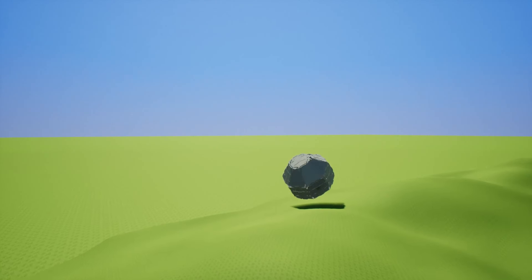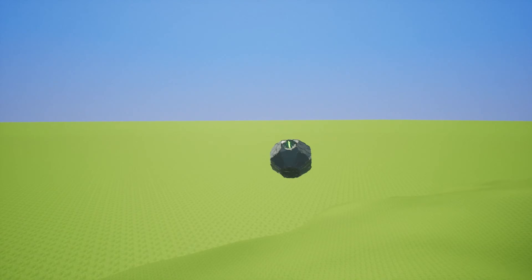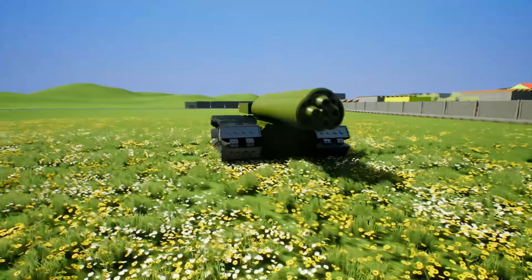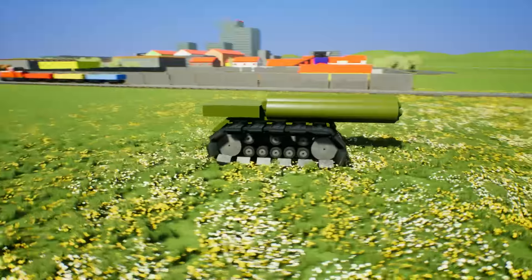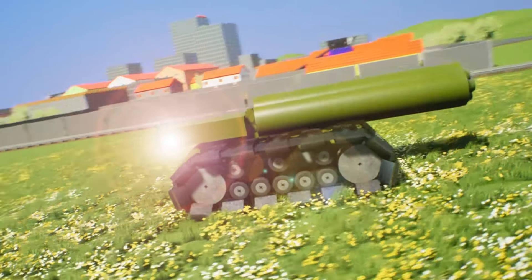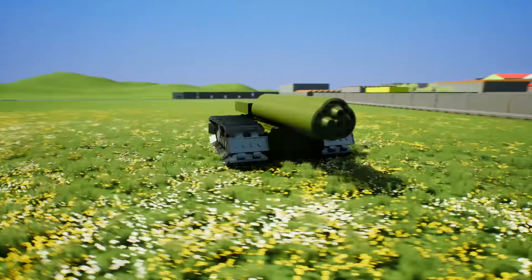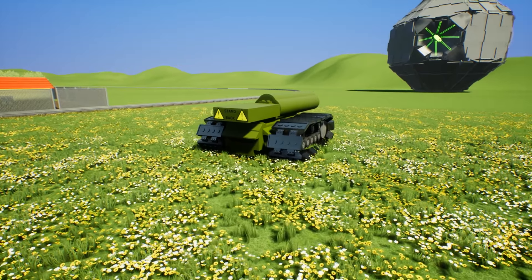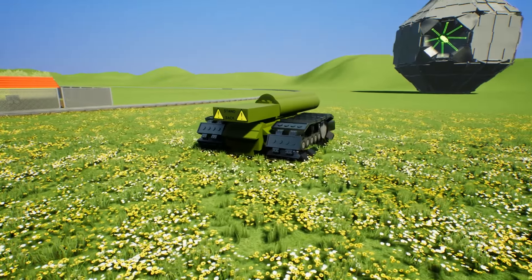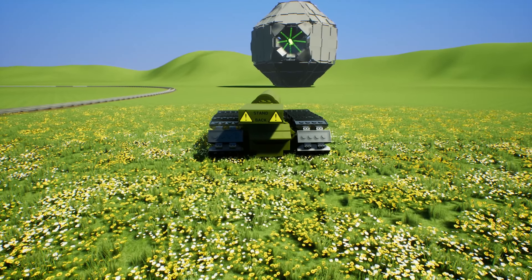The Death Star is pretty powerful, but I wonder if something could take it down — not like Han Solo and Luke Skywalker. John G made this and he calls it the Eraser, because it basically obliterates anything it targets. It has tank treads on it which are pretty slick and legitimately work. The gun itself is pretty simplistic — you can move it back and forth but it doesn't really go up and down, and there are no crosshairs either.